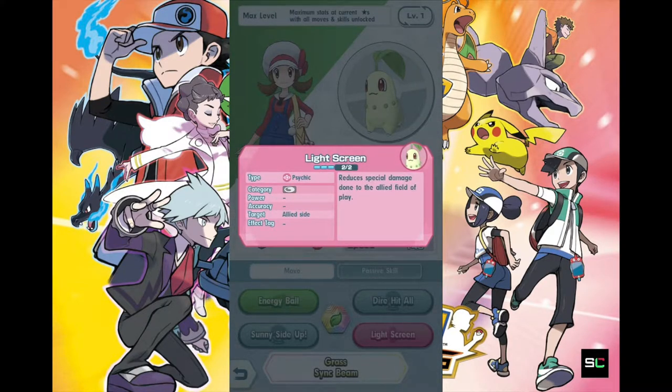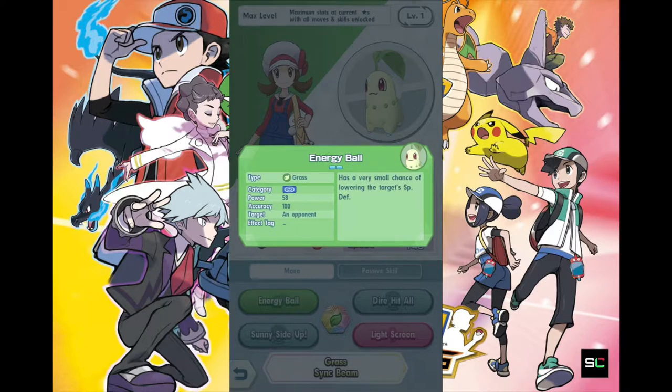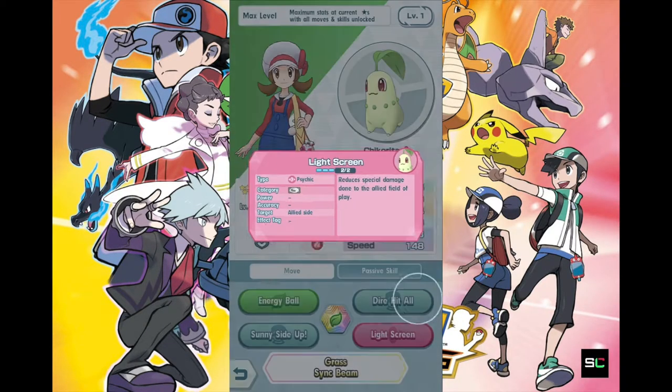Light Screen uses 3 energies and reduces special damage done to the allied field of play. So once again, another fantastic support skill — this time it's a defensive one. If your opponent's team uses Special Attack to deal damage to you, Light Screen is definitely going to be important. From the looks of it, since Chikorita's only offensive skill uses 2 energy, you might not be using Chikorita to attack at all — she is just purely there for her support skills.